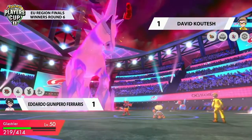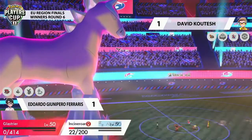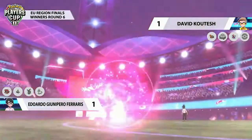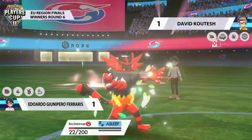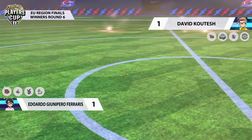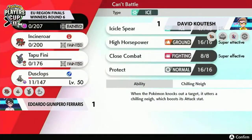Incineroar does look for a Fakeout, but that sleep from earlier means it can't get it. And I think I know what's coming to wrap this one up. That Eruption plus the Tri-Attack coming in from Porygon-2 is going to be enough to pick up the knockout onto Glastrier before it's able to move again. And with the G-Max Vine Lash still active, that's also Incineroar getting knocked out here. It's just Dusclops, and Dusclops has got to take out three of David's Pokémon. So it looks like this one's going to be wrapped up.